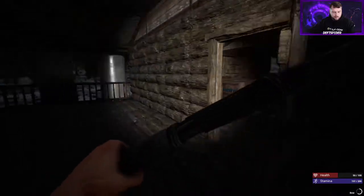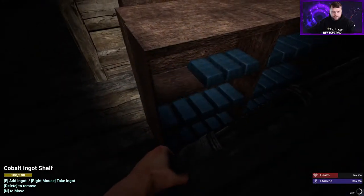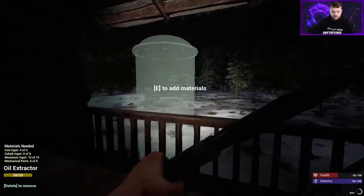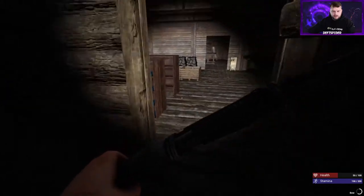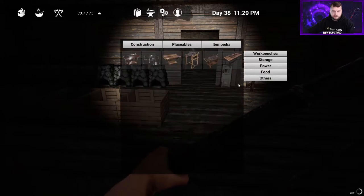We'll grab what we can and go out there and feed this bad boy up. We need eight cobalt which is the blue, we'll take it from the same side. They changed the recipes on us so I'd normally know what we're putting in there. As you see again you just hit the power on/off button and it'll make oil and stack it here to a maximum of 100.